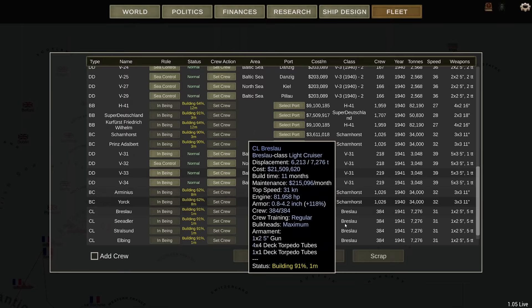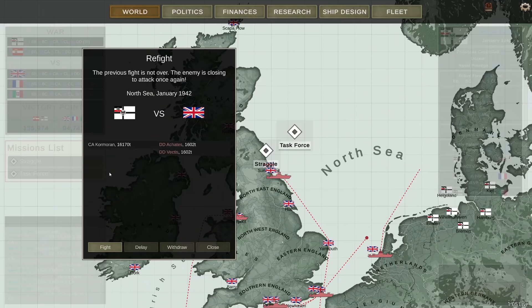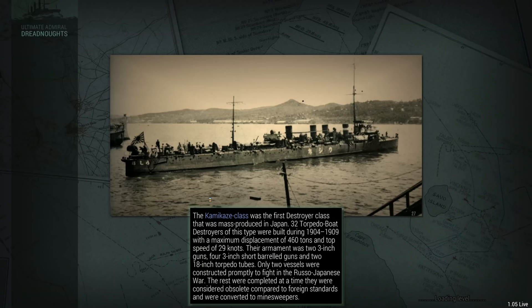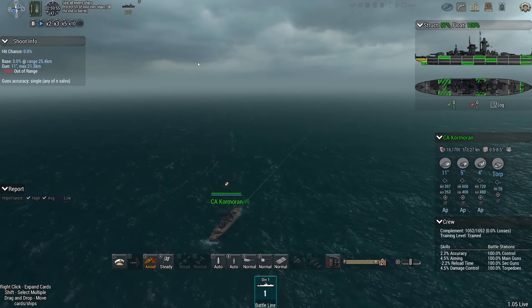Am I correct in assuming that in the next month we have the light cruisers? Yes — we have the lights. Excellent, let's get them out there. Apparently before that happens, the Cormoran — I believe she's still damaged — is facing the Akatis and the Vectis, the ones that survived that previous encounter. So we're going to play whack-a-destroyer again. The Cormoran has been almost entirely fixed — impressive.